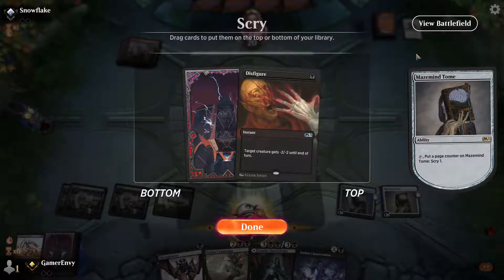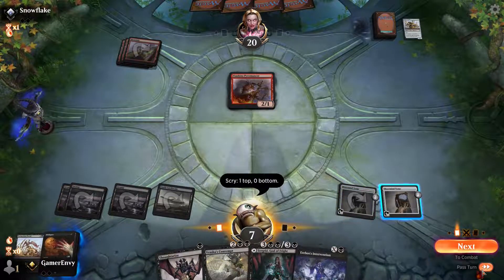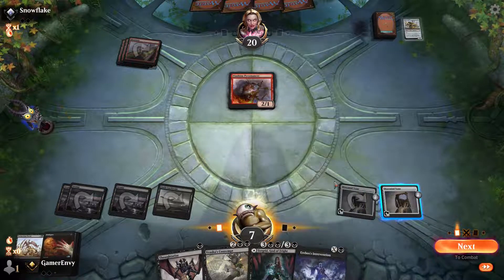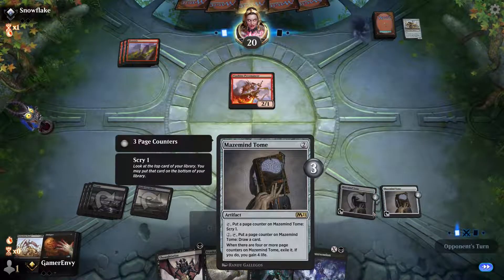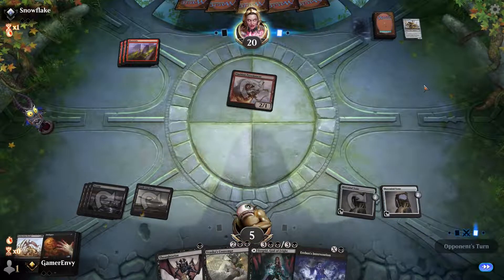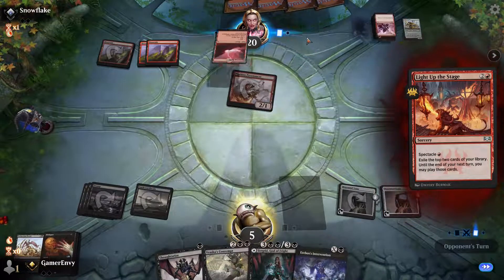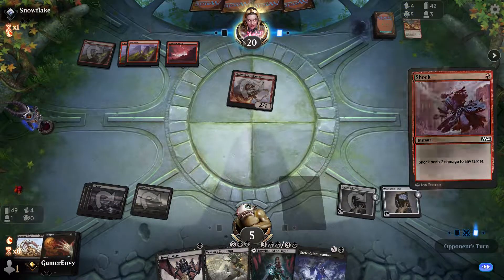We're going to scry — Disfigure could be good. I could Erebus Intervention for two, kill that thing, and then kill something else with Disfigure. Yeah, that'll work. I can live with that. We'll gain some life next turn anyway. He got Light the Stage, Rampage Ruined, he got Shock. My boy — that did not go well for us. Alright, so we lost game one, but he's playing burn and he didn't really see what we were playing.